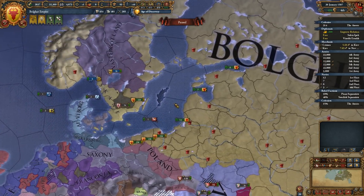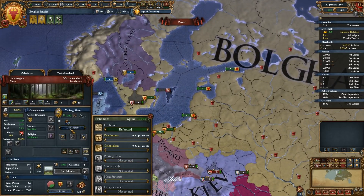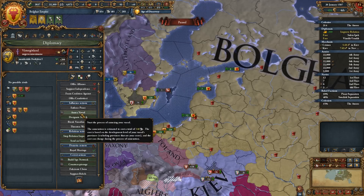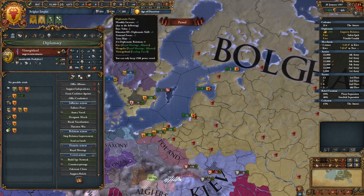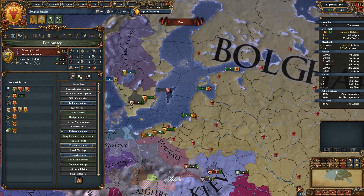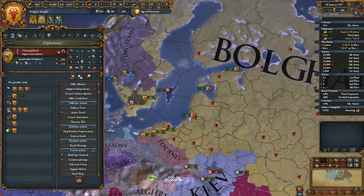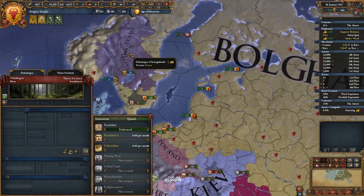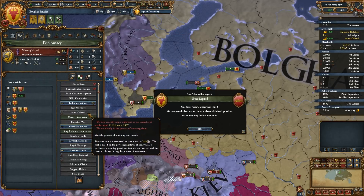I have an available missionary but I don't think I can actually convert anybody. I have two diplomats. These guys are ready for annexation — going to cost us 248 Diplo power. Yeah, we're going to go ahead and do it. Confirm.